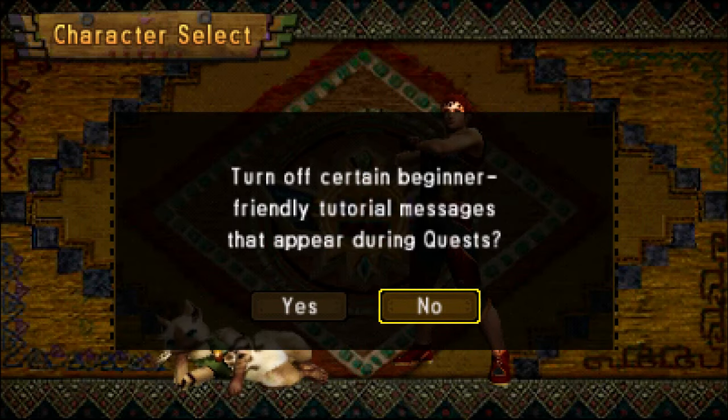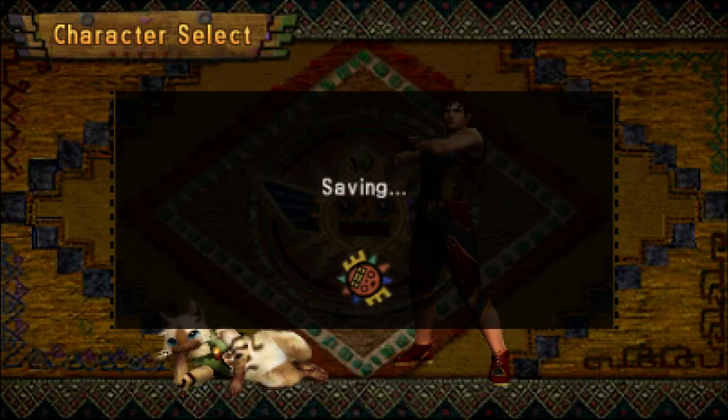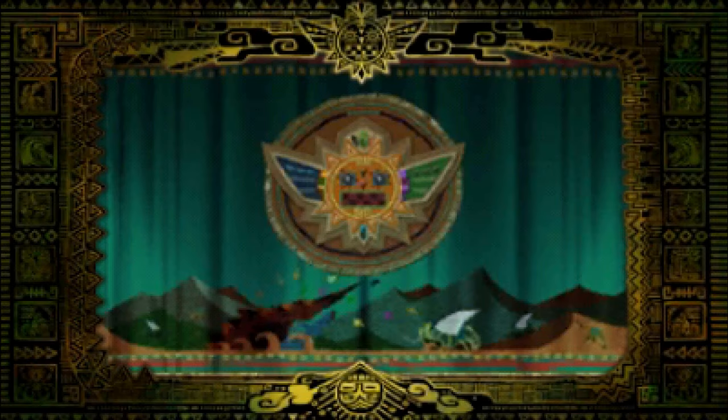Where we get to fight — oh, hang on. Turn off certain beginner-friendly tutorial messages that appear during the quest. I'm actually curious how many tutorials it's going to skip if I set that option. I have played through 4, not 4G. So I'll be curious what changes there are, if any. Right, so we will get into the intro. Also, I was just muting my phone so that doesn't happen again.